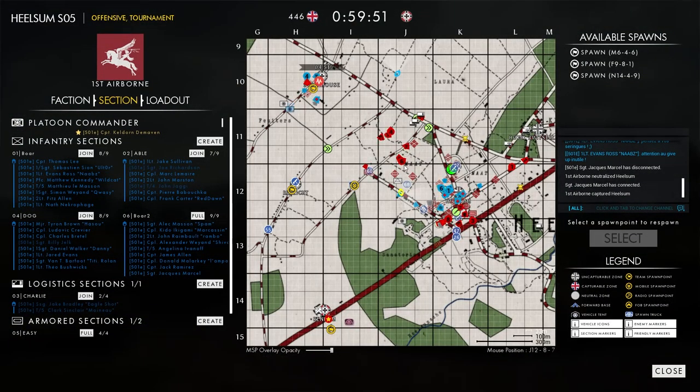Looking at the map, Knights of the Windmill has almost no one on storehouse — those two guys up there died, so they're going to have to shift very quickly toward storehouse. They have about five minutes to get over there before 501e can start capping.